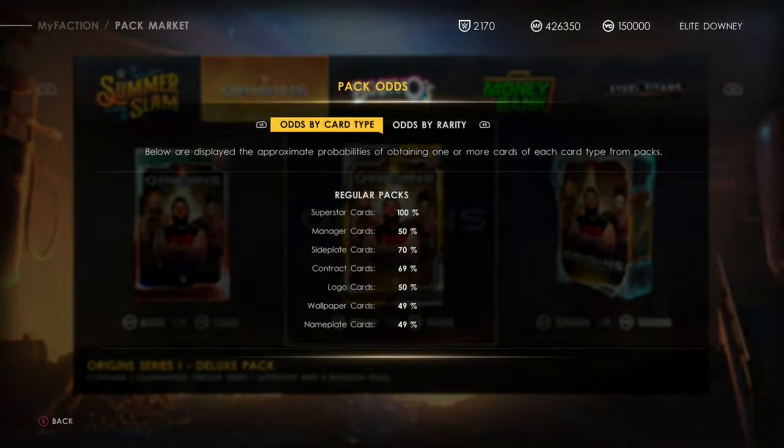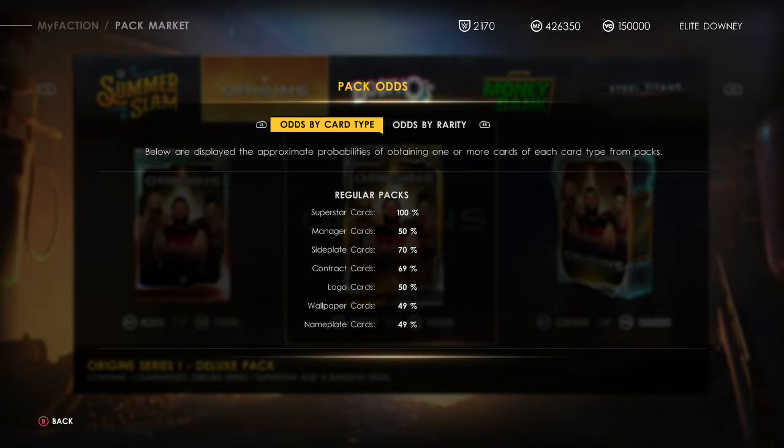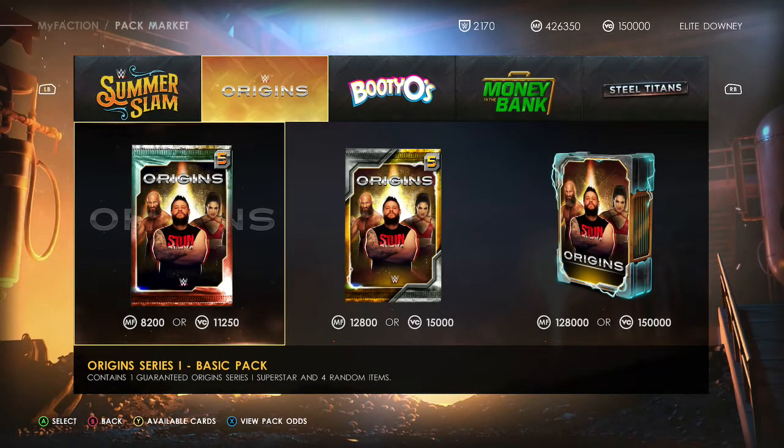Looking at your pack odds — for your cosmetics, you can only get up to Ruby. I thought you could get Amethyst but apparently not. When it comes to all your wallpapers and that stuff, yeah, you can only get up to Ruby. That's quite depressing, but there you go.